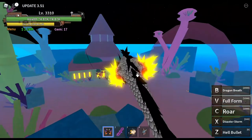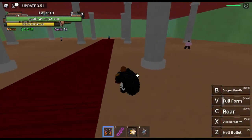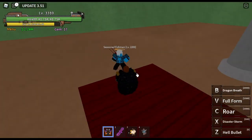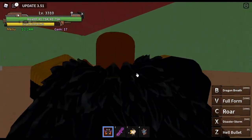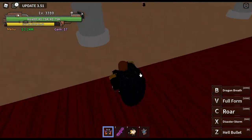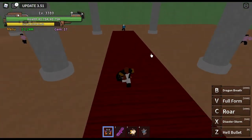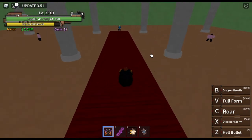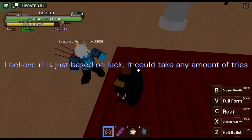Once you get here, you're going to have to kill the seasoned fishman. This boss is pretty strong, so if you don't have a good fruit with good stats, you might want to get a friend or two to help you deal damage so you can finish him and get the map. You'll probably get it the first time, but if not, it might take a second or third attempt.